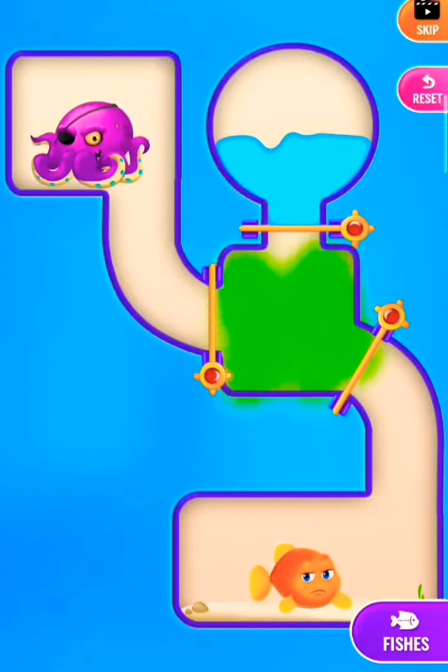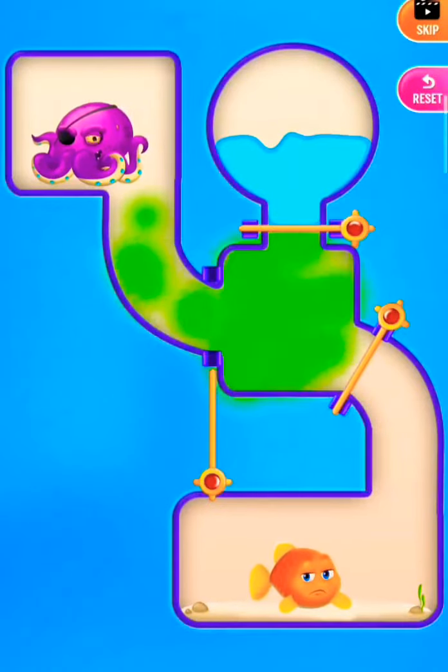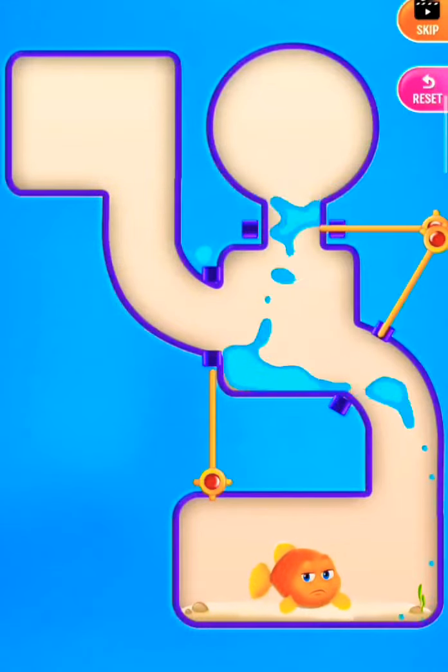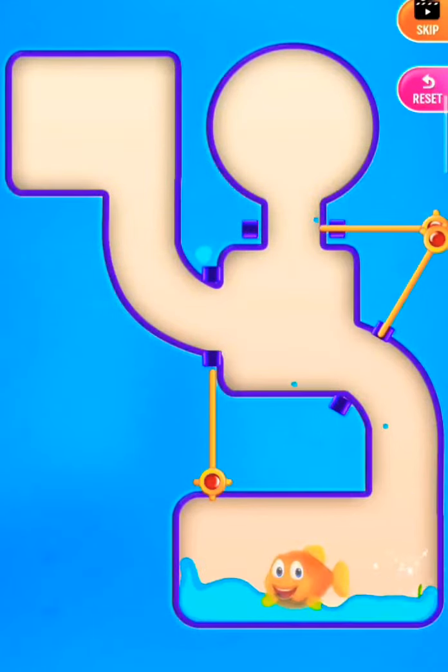Hi viewers, this is the next part of Save the Fish Pull the Pin. Here, release the poison gas to defeat the octopus. Now pull the pin to fill with water to save the fish.